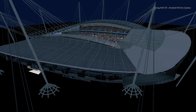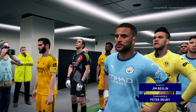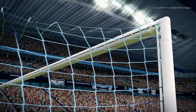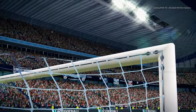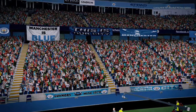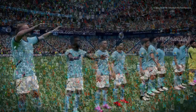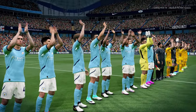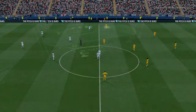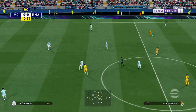You can see the graphics, the player faces, and all the textures are updated — the GFX effects, the stadium, the pitch, every single thing is updated with the new GFX. We can try a different camera angle. Let's start this one. There is a black part of the stadium because I'm using a different stadium, that's why.